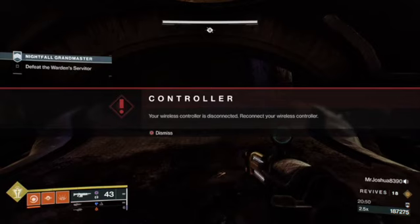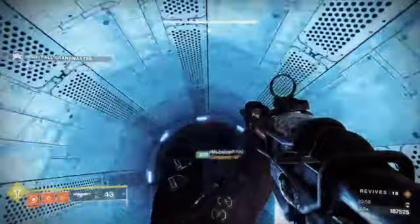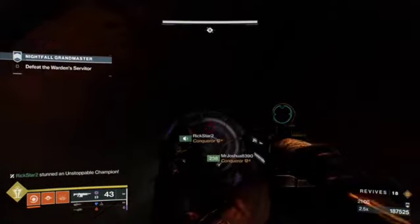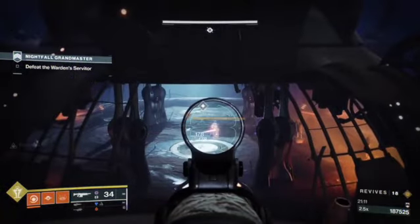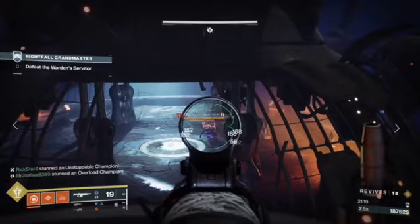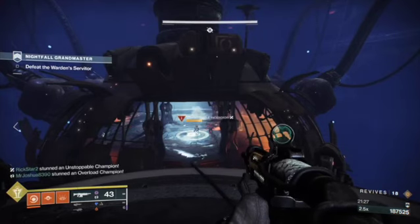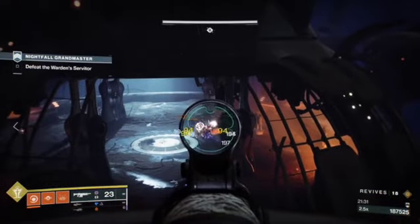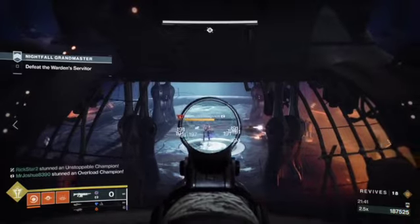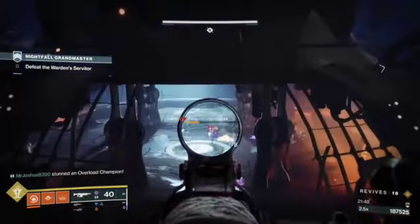Josh goes in next, then I get in right after my controller is back. Drop in and kill almost all the champions from up here — they won't shoot back much and if they do it won't do a lot of damage. Scout rifles and auto rifles are very handy here. Leave only one or maybe two champions at most — I would not push in, it's a dangerous place. Even with two warlocks running wells it can get hairy real quick because all champions will focus you.